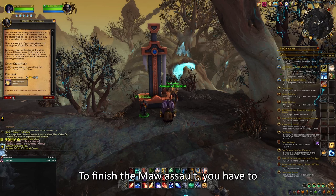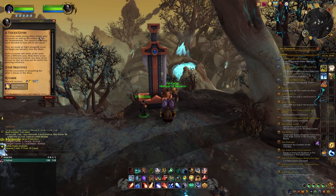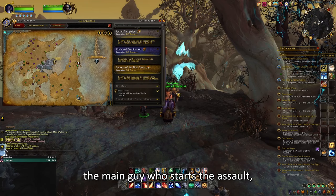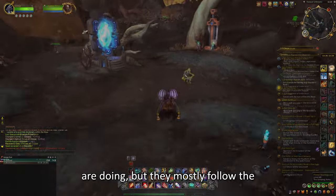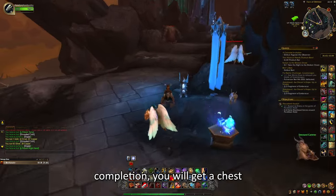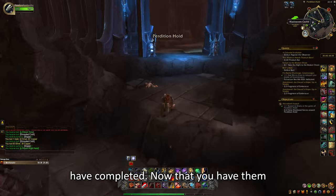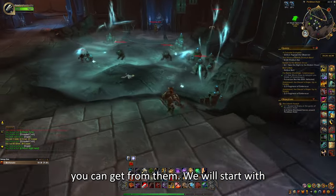To finish the Maw Assaults, you have to complete the 4 available quests. After completing them, you will speak to the main guy who starts the Assault, which will start the final part. It depends on which Assault you are doing, but they mostly follow the same pattern: kill mobs, then kill the big guy and you are done. After completion, you will get a chest depending on the Covenant Assault you completed. Now let's see what pets and mounts you can get from them.